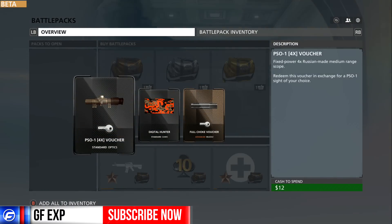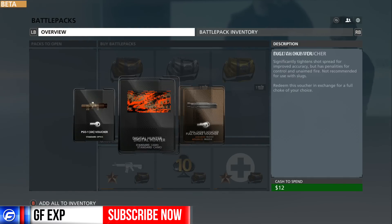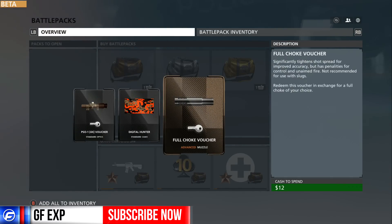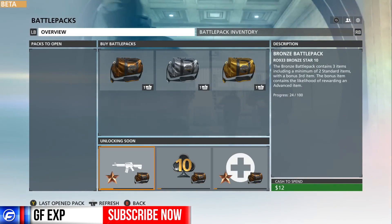Let's open another bronze pack and see what we get. We got a sniper scope voucher, a digital hunter camo that looks pretty cool, and a full choke voucher. The full choke is advanced, so I guess that's a higher-tier attachment, which is pretty cool.